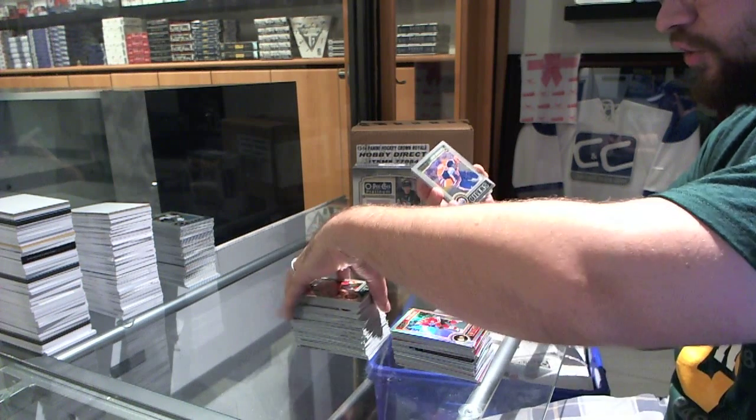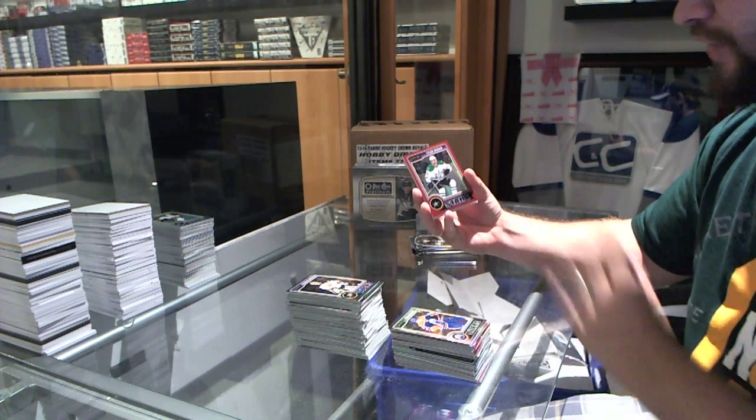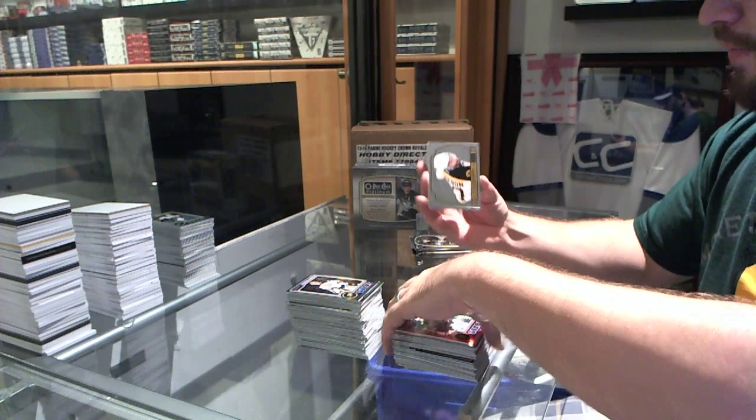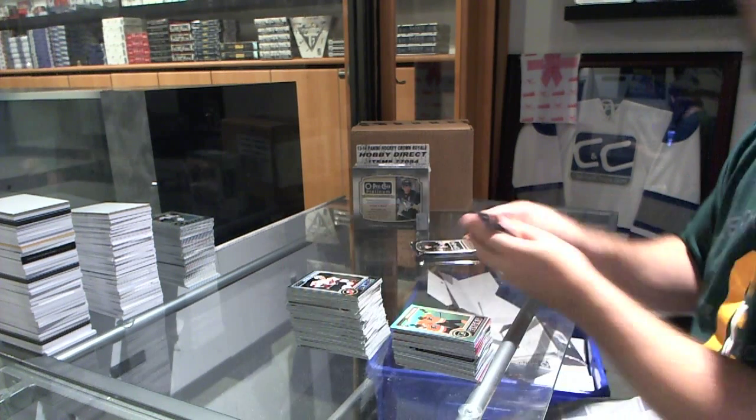We've got a Leon Dreisaitl rookie for the Edmonton Oilers. A Tyler Sagan red prism for the Dallas Stars, number 135. Boston Bruins' Patrice Bergeron retro. And a Wayne Simmons refractor for the Philadelphia Flyers.